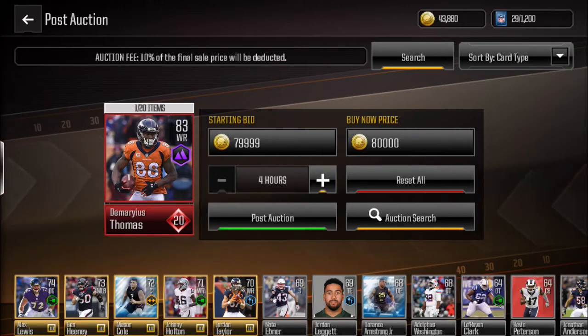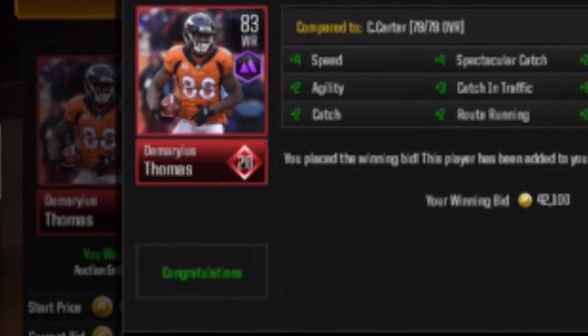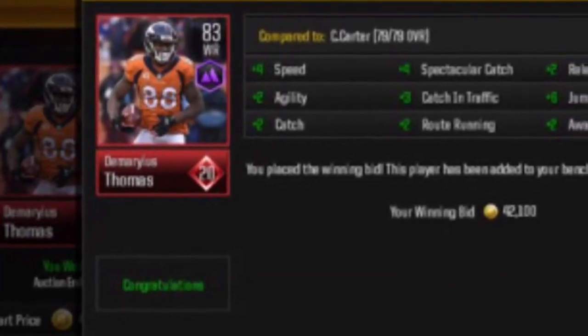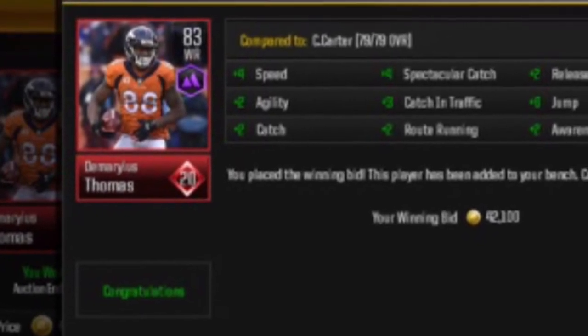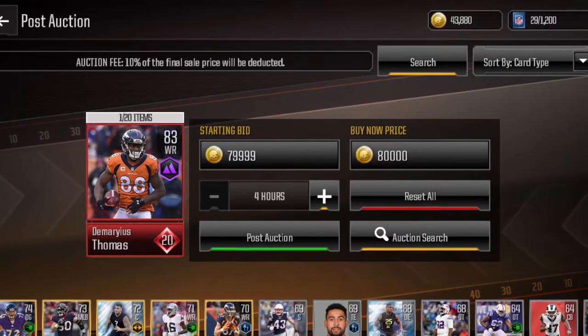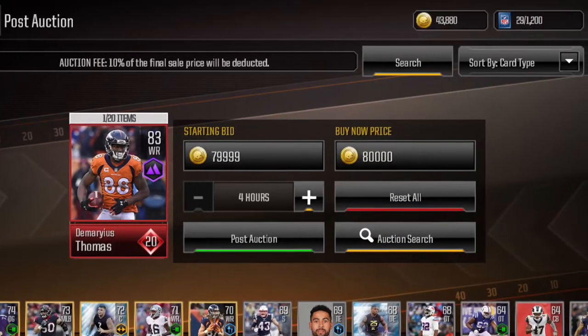I posted the auction — yeah, this was just a recap of the guy that I picked up. Got him for 41k and resold him for 80k, so it's like 40k profit in one minute. Crazy.